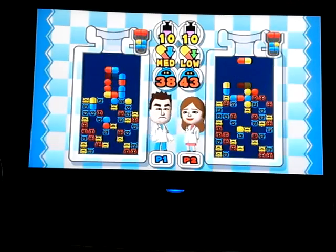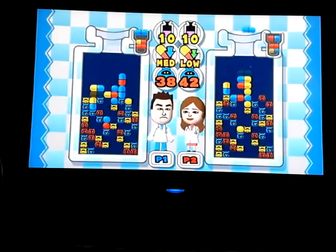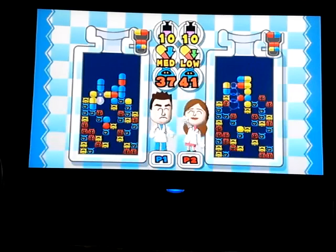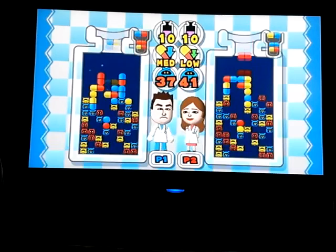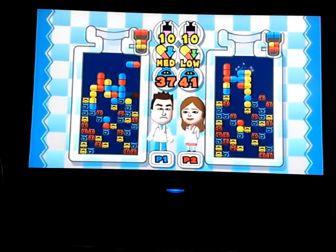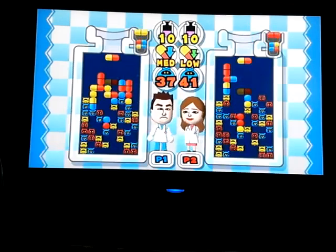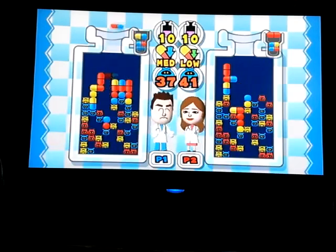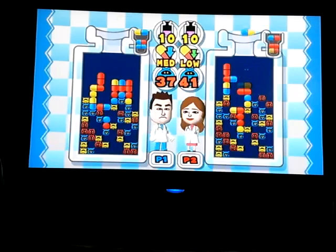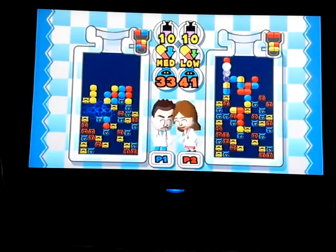Basically, if you don't know the gist of Dr. Mario: there are viruses in a static position on the screen, and you have pills you drop on them. You have to match four of the same color, with any variation of viruses, as long as there's one pill of that color. So you can have two yellow viruses and a pill that's two blocks. If you hit the up button the pill automatically drops and you mess up, just like Tetris.